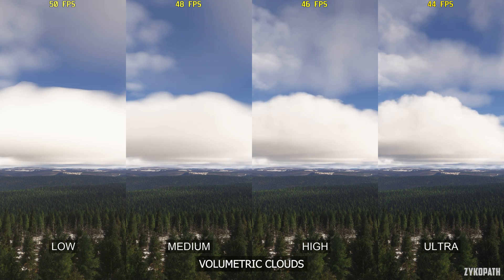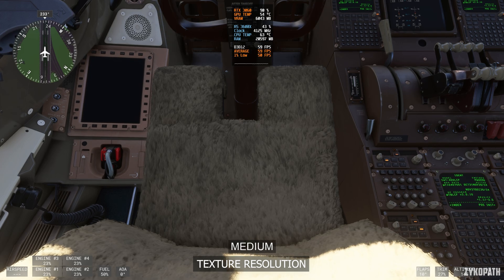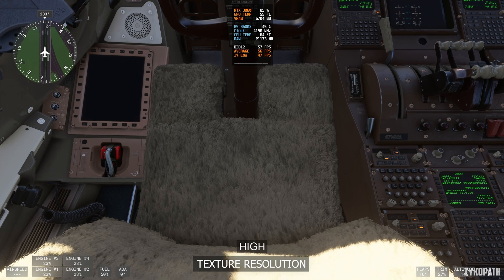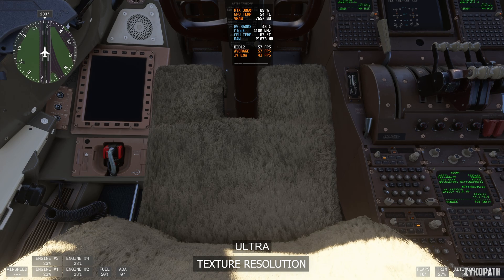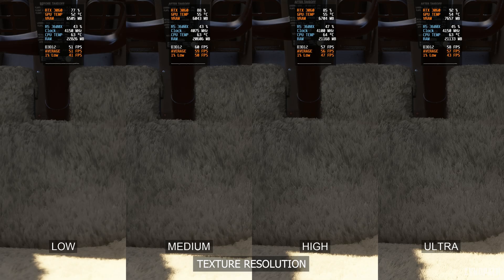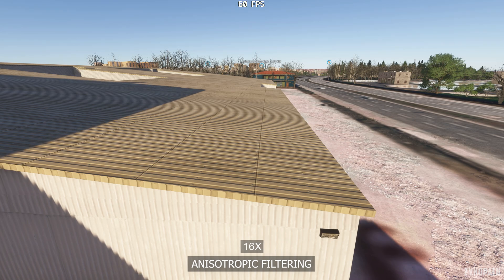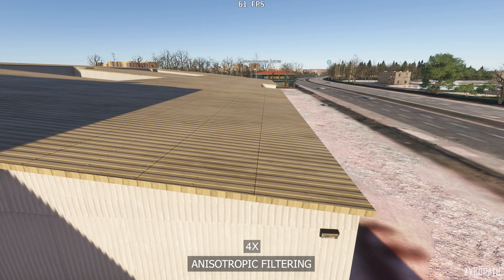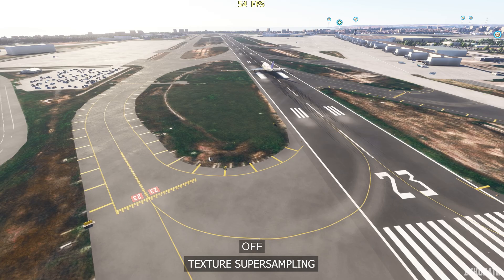The texture quality setting is the only one that requires a restart to take effect, which limited my testing. I noticed gradually higher texture quality with each option on a pilot chair with fur covering. As for VRAM, it noticeably increases on Ultra but stays under 8 gigabytes at 1440p with reasonable settings.